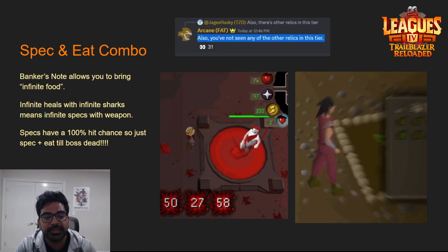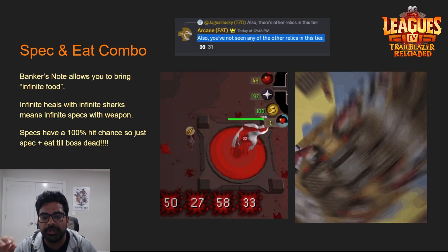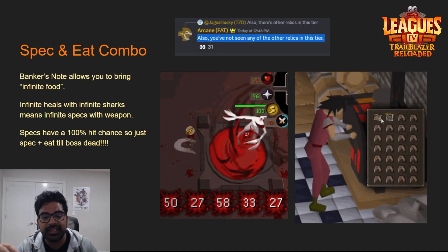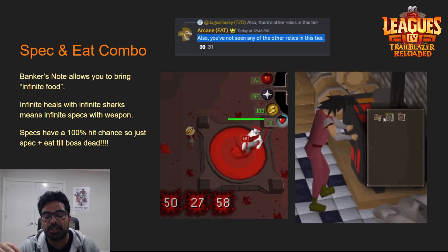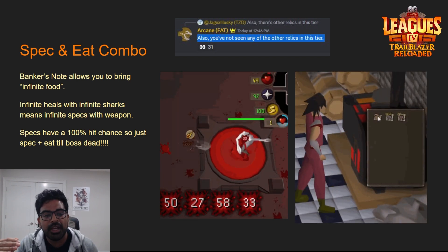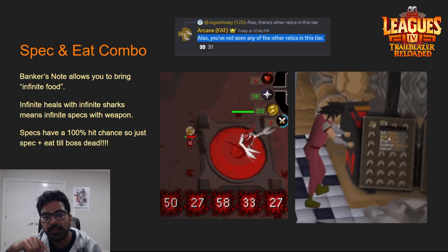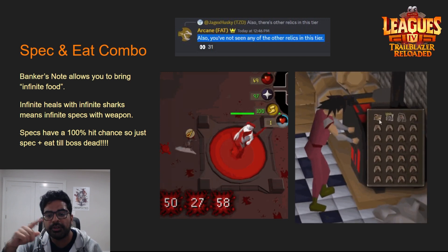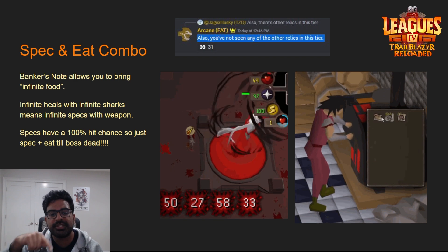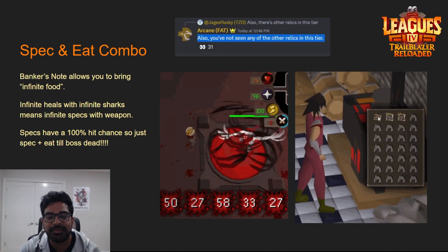Now for the combos. The first is the Spec and Eat combo. Banknote was revealed a while back, letting you bring an infinite amount of food. Since speccing costs HP, you can bring tens of thousands of noted sharks, keep eating, and keep speccing. With a BGS you'll keep doing defense reduction — though it does taper off at some point. You can dump five BGS specs, eat food while dodging boss mechanics, then get back to full health and repeat for effectively infinite specs.